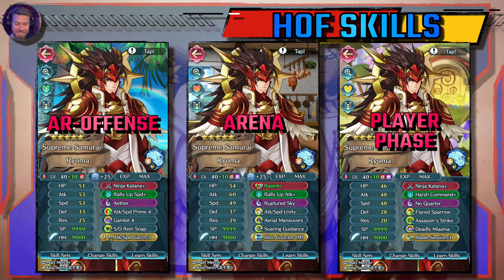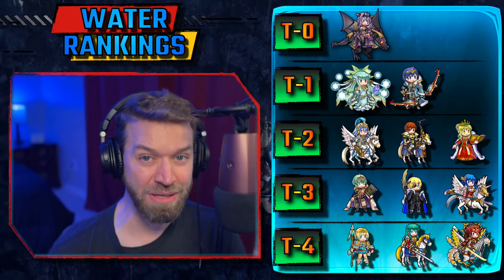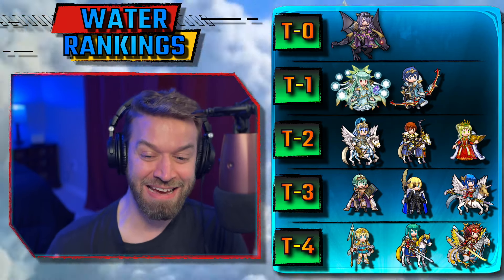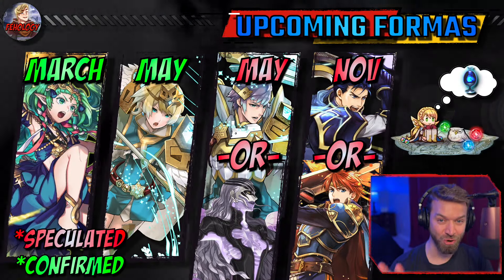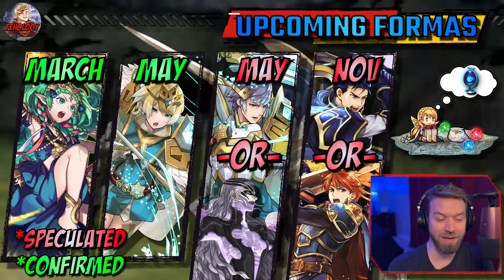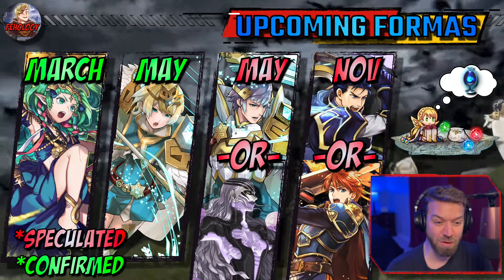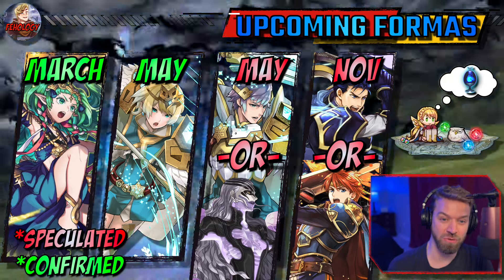Now we get to the actual Hall of Forms skills you can target. I wish you could get Arcane Devourer — I think that would be so much fun but they haven't done that for us yet. We talked about the AR offense build. I do like Ninja Katana — that's a nice brave weapon you can get. You're probably going to want either an Arcane weapon or just go with Regento. SD Rainstaff is so much fun and provides a lot of support for your team if you have infantry units. We talked about Gambit 4 and Aether — in this build I've left Aether on there but you'll probably want to go for Ruptured Sky or No Quarter to get something rare.